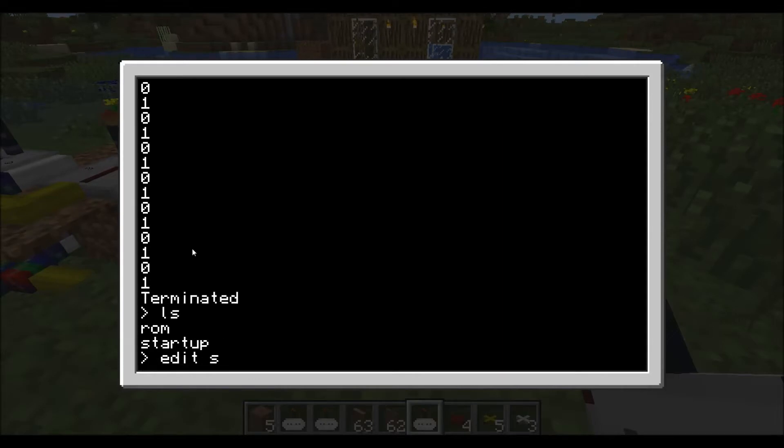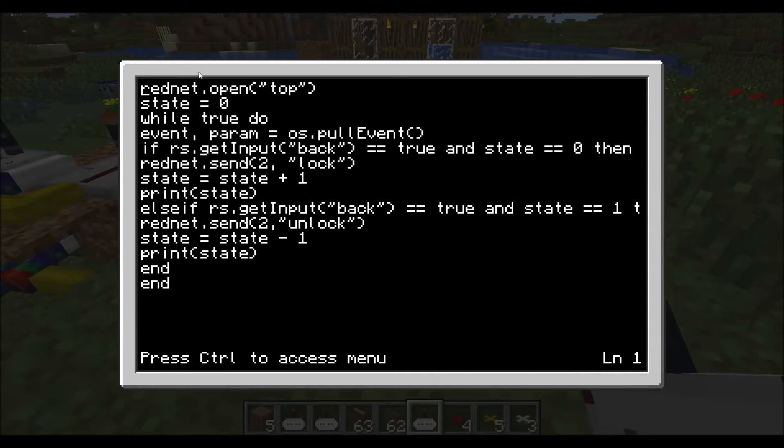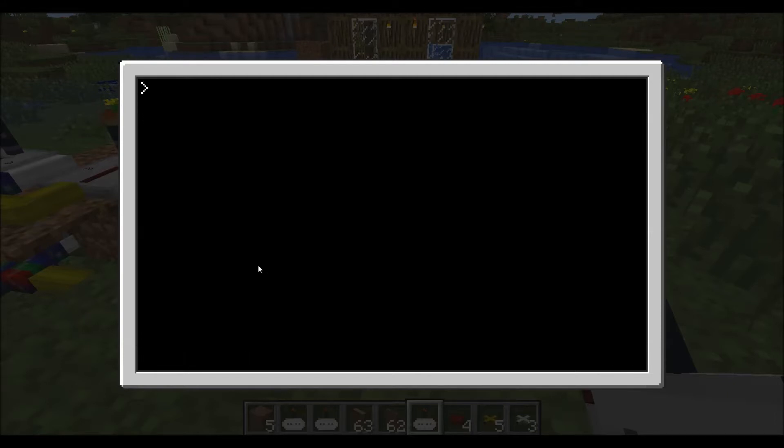It's pretty easy Lua code. On startup, as you can see at the top, we just have the rednet opening the modem on top of the computer. If the input on the back is true and zero, then it sends the code to computer two to lock. And if it's true and the state is one, then it'll send the unlock code to computer two. That's the only coding on this computer.